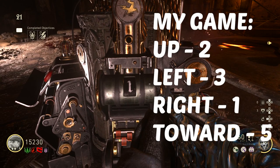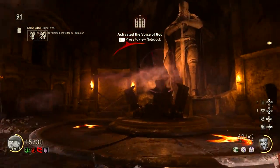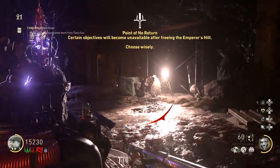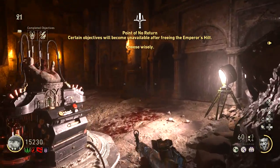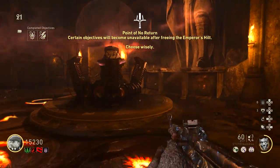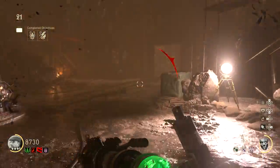Step nineteen: knowing the symbol and Roman numeral combinations, go back downstairs to the emperor's room. Walk up to the device in the center and input the codes you received from the paintings. For example, in my game I had right 1, so I changed the number of the symbol with the raven facing right to 1, and did the same with each symbol respectively. Once complete, press the button at the front of the device and you will have activated the voice of God. The boss fight is now ready — make sure you're set with all your perks, good ammo, and an upgraded Tesla gun. If you need ammo, run to the Pack-a-Punch machine and buy it for 4,000 points on any weapon that's not the Tesla gun.